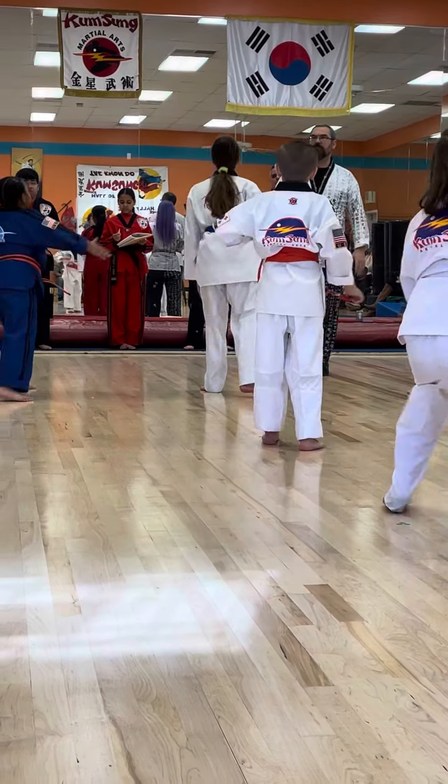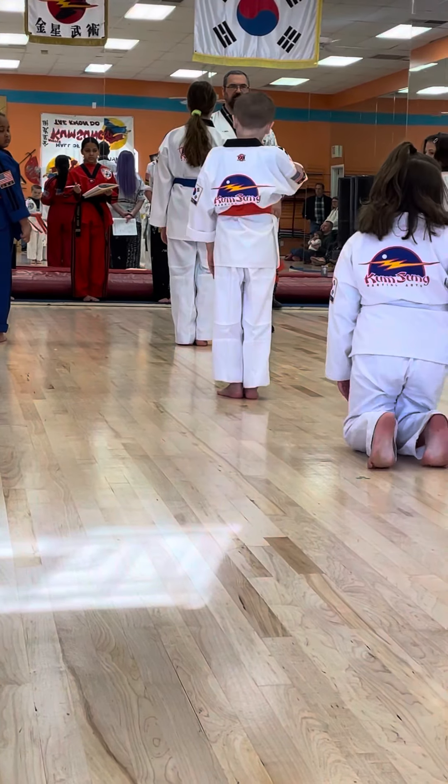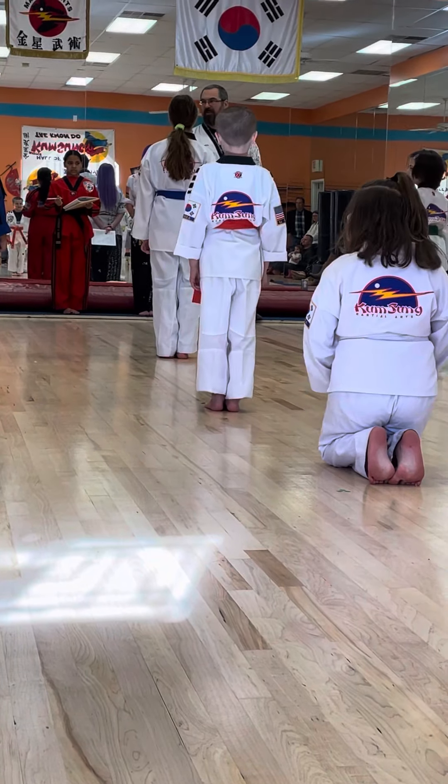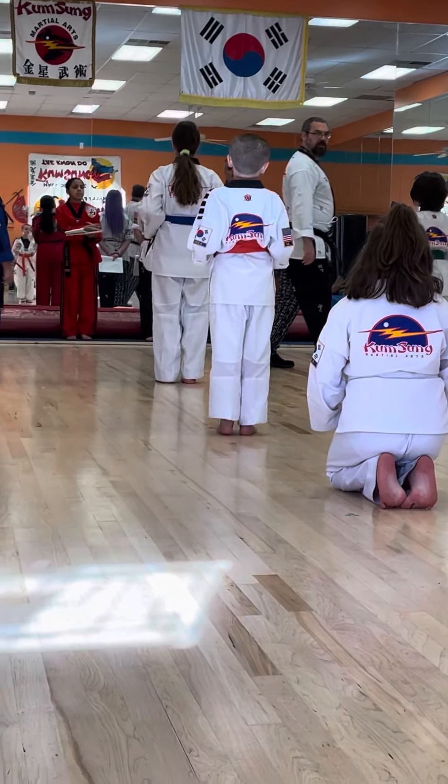Good. That was excellent. Come to attention. Attention! Good. White belt, kneel down for a second, right where you are — just have a seat. Good, come on. There you go. All right. Now we're going to do the yellow belt combination star. Okay? Elbows back. Chamber. Strike.